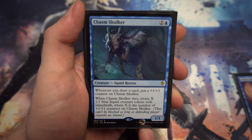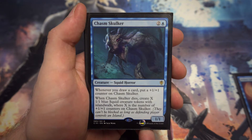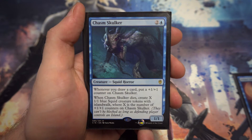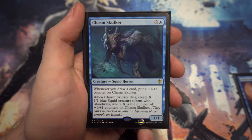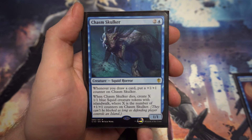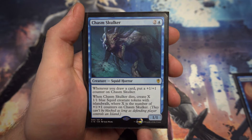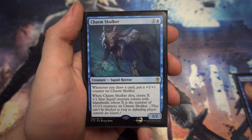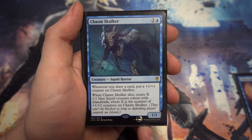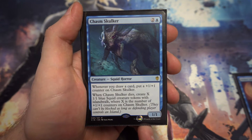Next we've got Chasm Skulker — for two and a blue, a 1/1. Whenever you draw a card, which you'll be doing quite a lot in blue, it gets a plus one, plus one counter. Starting as a 1/1 is a little weak, but it can grow quickly, especially if you're drawing multiple cards per spell. One of the things I quite like about it is when it dies, you create X 1/1 Squid creature tokens with islandwalk onto the battlefield, where X is the number of counters on it. So if it gets big and gets board-wiped, you'll still have a load of bodies for defending.